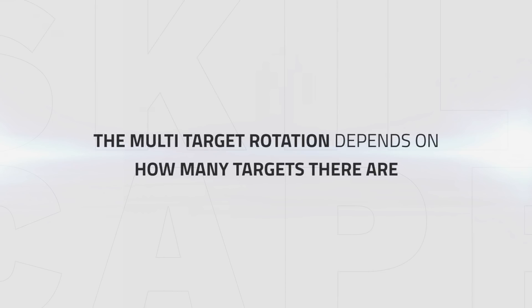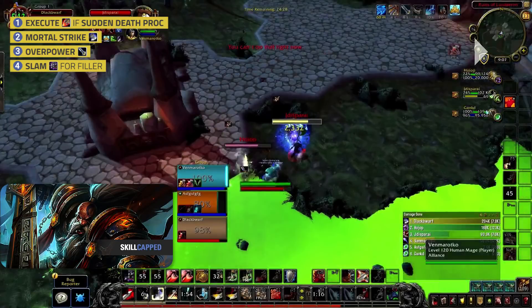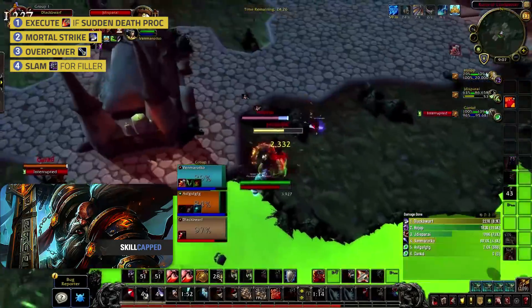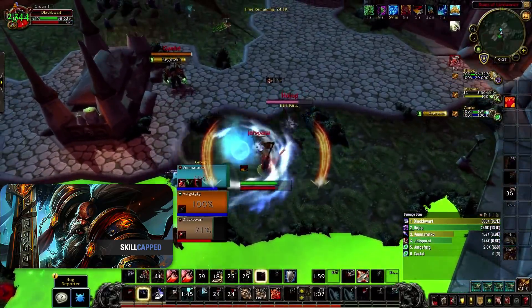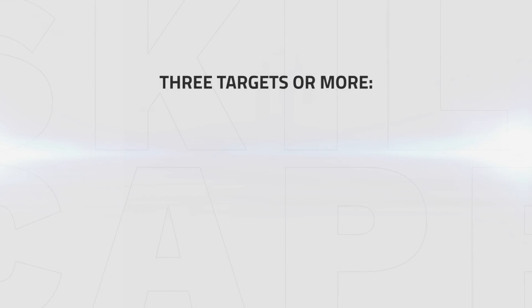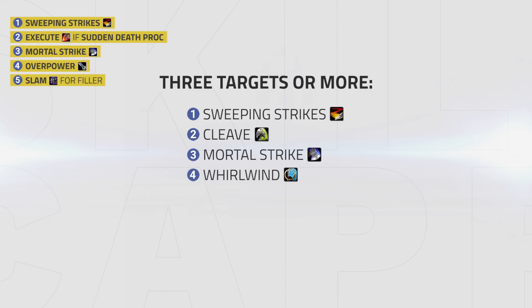The multi-target rotation will depend on how many targets there are, thus also changing a couple of talent choices possibly. When dealing with just two targets, maintain your single target rotation and use Sweeping Strikes as much as possible when doing big damage. When it comes to three targets or more, your spell priority will look like this: 1. Sweeping Strikes. 2. Cleave. 3. Mortal Strike. 4. Whirlwind. 5. Overpower.